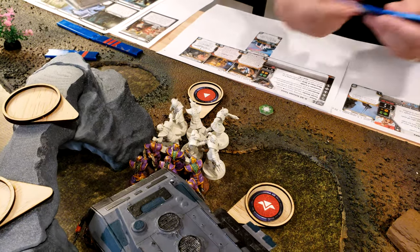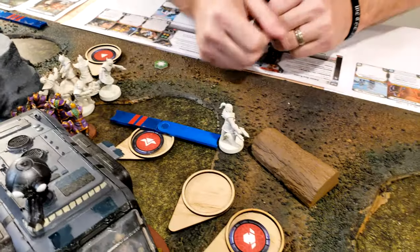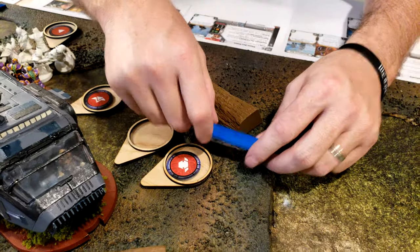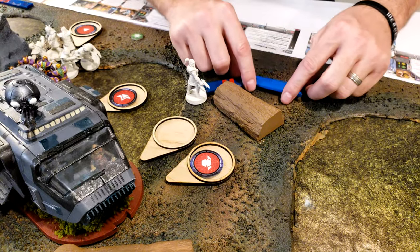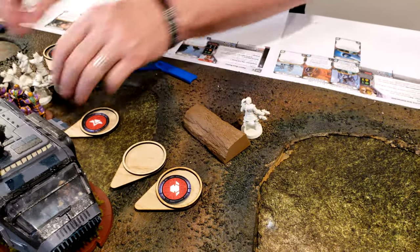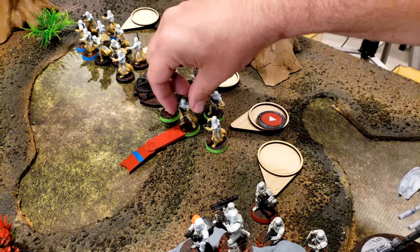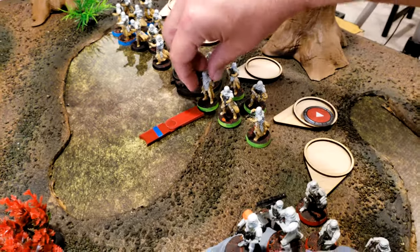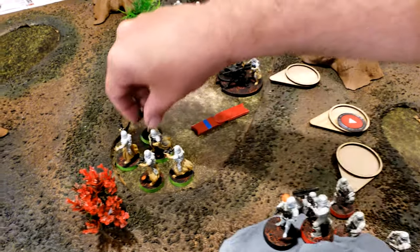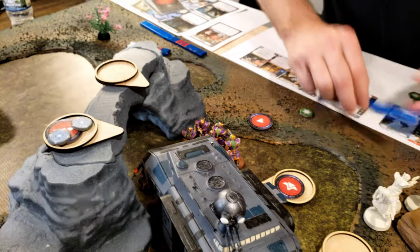They have move two. They have environmental gear, so they're not affected by difficult terrain. I'm going to activate these Snow Troopers with a draw and they are going to drop their leader. Pull another troop — it's going to be this Black Sun Squad and they are going to mirror their buddies and move up.